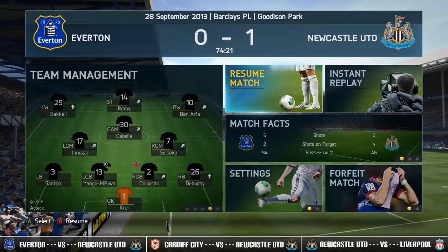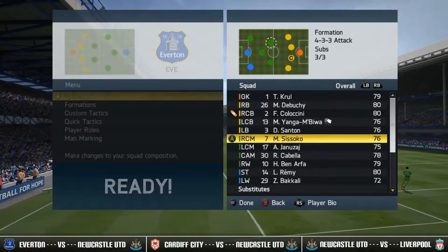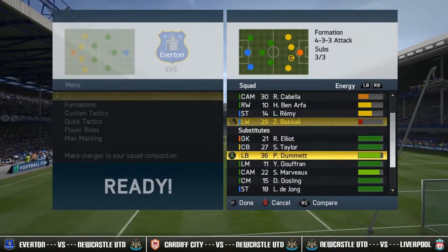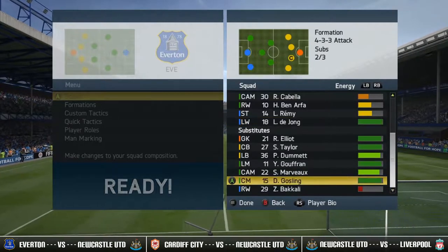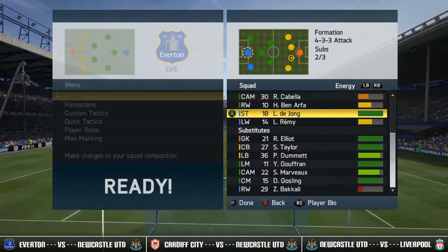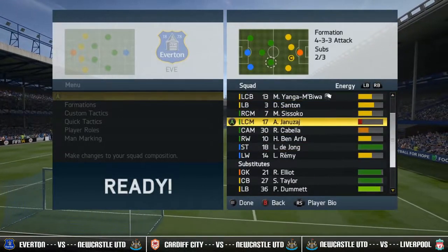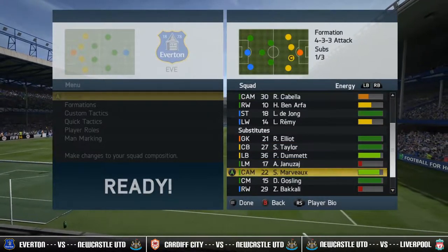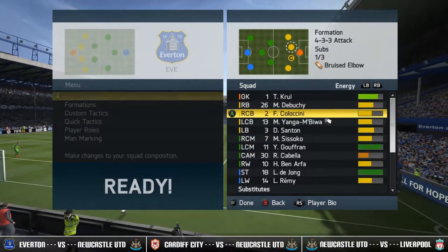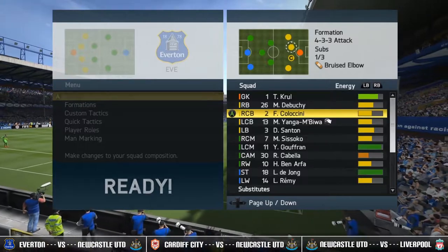Time to make some subs — by the looks of things Bakali is knackered, he's been running up and down the pitch all day. So let's get Bakali and Yanezai off before they fall to their knees in pain. I'm going to get De Jong on and play Remy on that left wing. Let's get Yanezai off for Goufran. Coluccini is injured with a bruised elbow — I think he'll be okay as long as he doesn't fall on it again. Let's get straight back into the action.